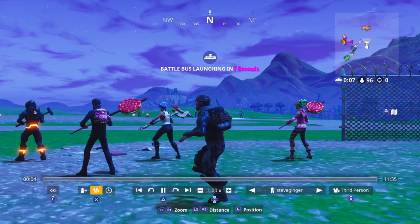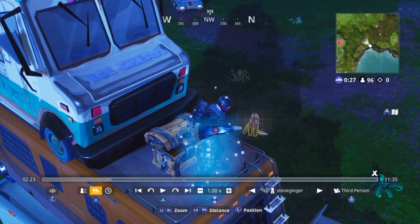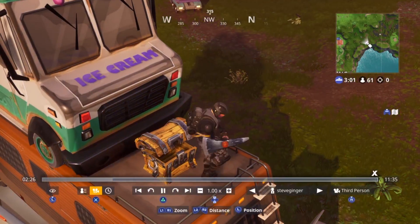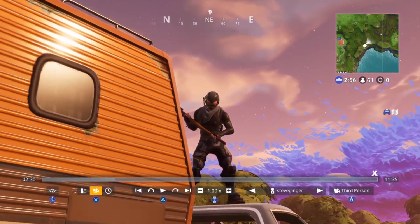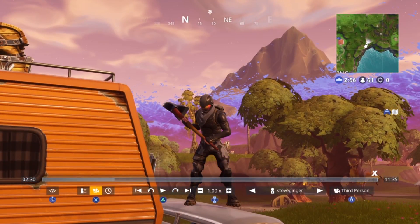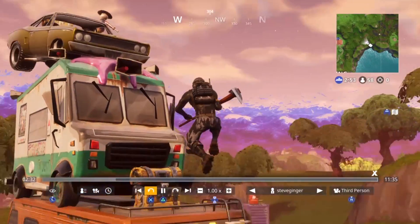The first feature I want to talk about is the little clock symbol that I've highlighted. You click on that, and then on PS4 you move the left and right directional buttons to pick where you go in the timeline. So you can go to the very end of the clip or the middle of the clip and decide where you want to start editing, if there's a specific bit you want to do your shots with.